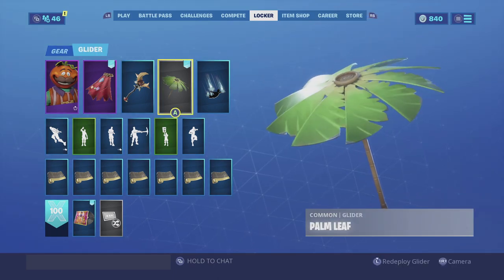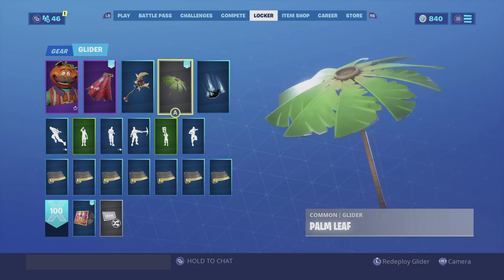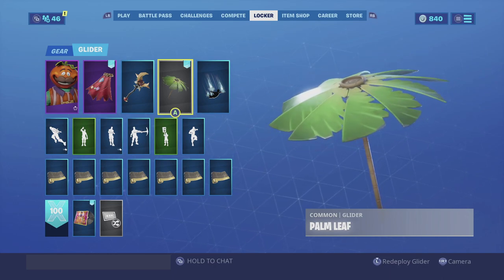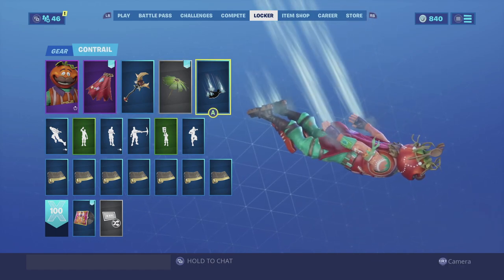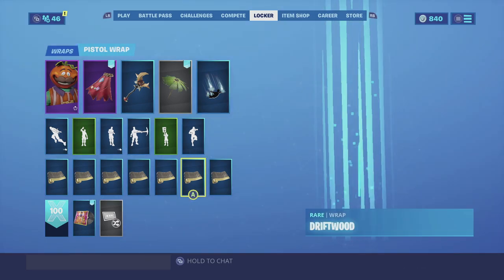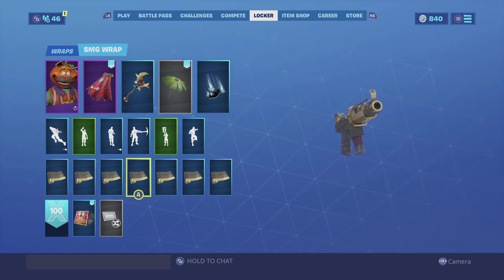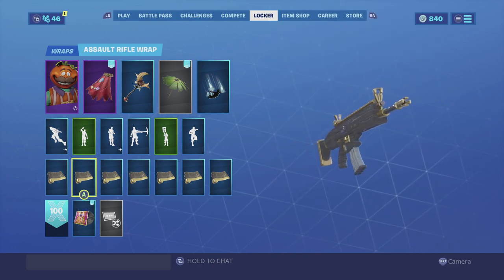For the glider I'm going with the Palm Leaf — it is green, so it goes really well with the stem on his Tomato Head, the green in his pants and his arms, and then the brown actually goes really well with the harvesting tool itself. For the contrail I'm going with the Spectral Essence — a very simplistic contrail that goes really well with a lot of skins, and Tomato Head is no exception. For the wrap I'm going with the Driftwood — it does have that texture of being made of wood, it does have gold, and it just goes really well with the harvesting tool. Enjoy the combo.